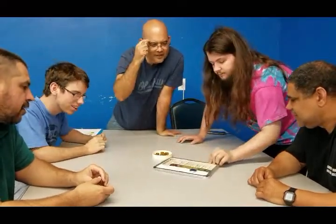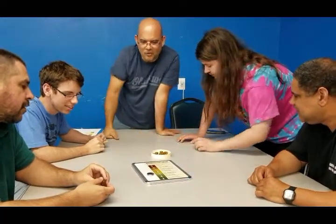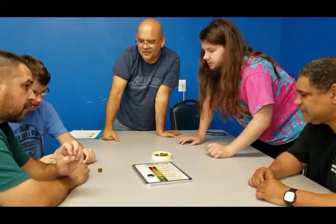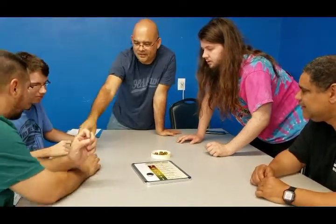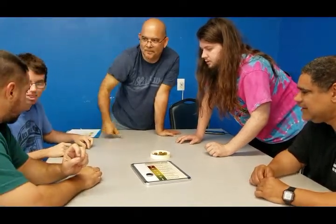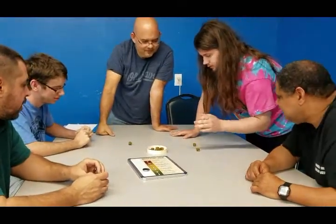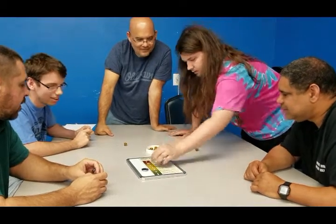Two tenants of your choosing exchange roach piles. So you can exchange with somebody else, or you can have two other players exchange. So he takes your two and you take his one. Now it's your turn and we're at three. And we got a splat, so we go down to two.